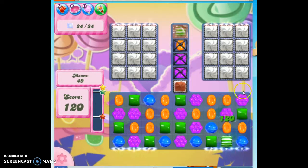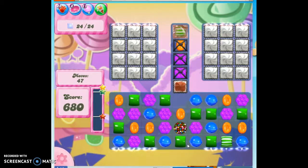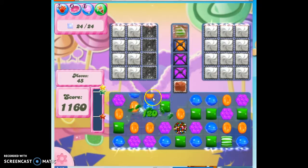I'm not going to worry too much about it, although if I see an opportunity to make a color bomb, I might go for that. Green would be a good color to open up with this color bomb, and it would concentrate the rest of the colors on the board.